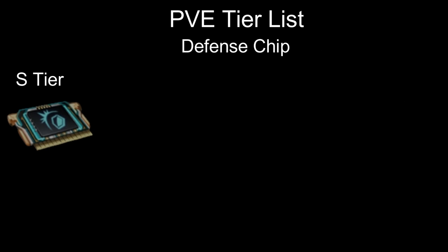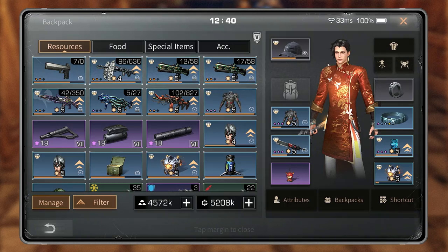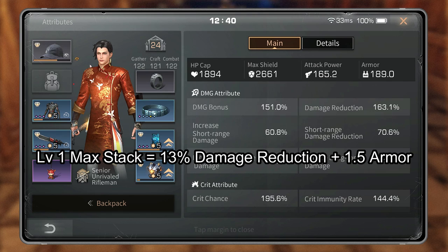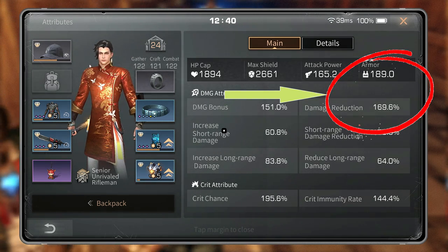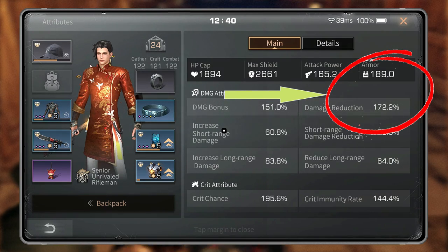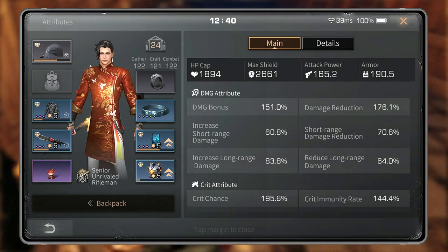First, on S tier, we have Calm and Unhurried. It boosts damage reduction by 1.3% after each damage taken, stacking up to 10 times. When you are at maximum stack, you gain an additional 1.5 armor. At level 1 max stack, you will get 13% damage reduction and 1.5 armor until you leave combat. This chip is seriously S tier for both PvE and PvP.